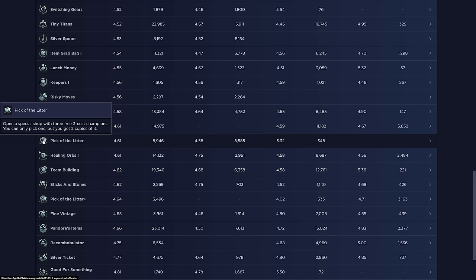Pick of the Litter: open a special shop with three free three-cost champions, pick one, and get two copies of it. This is really risky because you could just get complete garbage. I've taken it once and happened to get Diana and complete the build, but that's rare. The chances of that happening are so low it's really not worth it most of the time, even though three-cost reroll is currently pretty good.